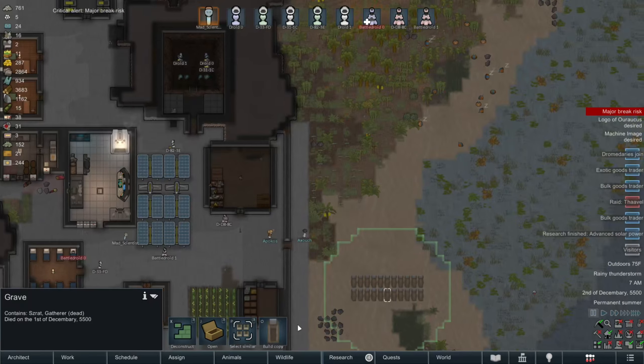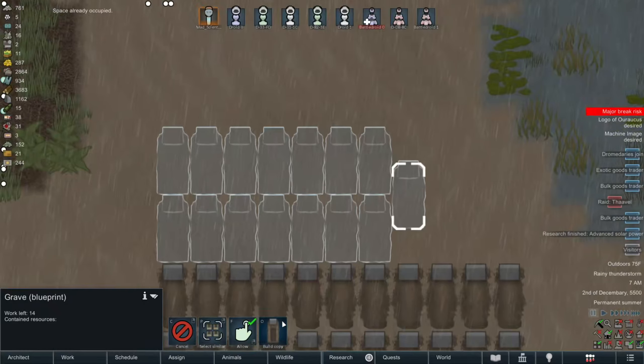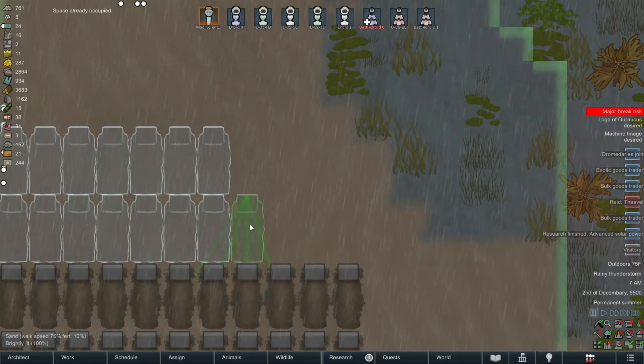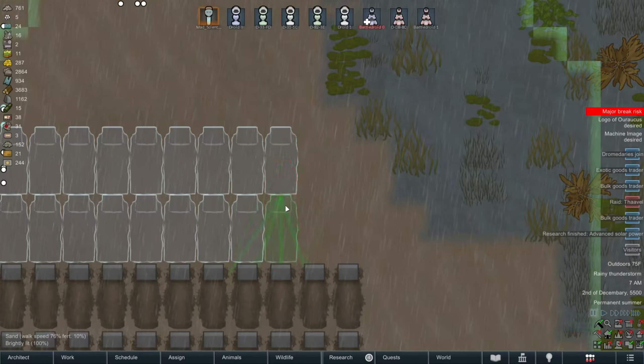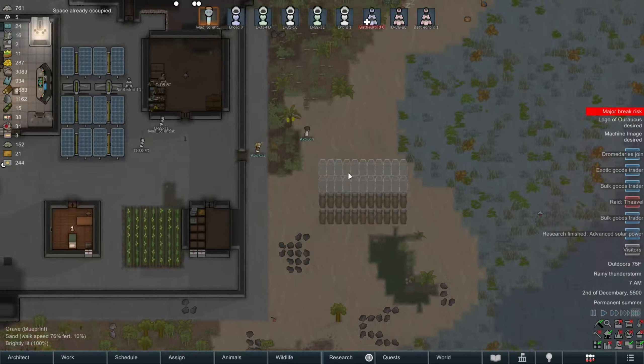And yep, all the graves are filled, so let's dig out some more. I really wish we had a mass grave storage system in RimWorld. I know there are mods for that. But there's a mod for everything, it seems like, in RimWorld. So yeah, this is what I'm going to be doing with my life for the next few seconds, or as long as it takes to place down these last few graves, like so.